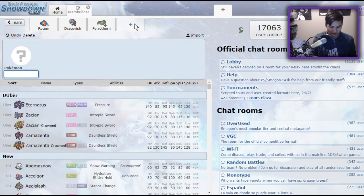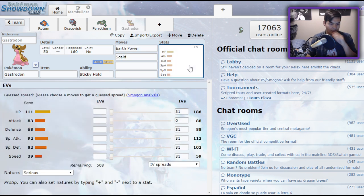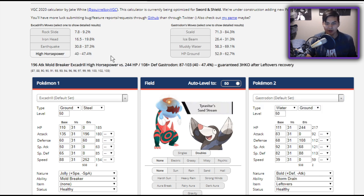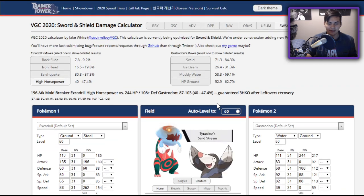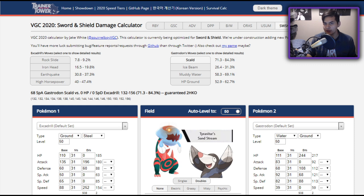Gastrodon is sort of an iffy one. It has pretty low physical defense, but it has access to Earth Power and Scald. Those two are able to do major damage to Excadrill because of its low special defense stat, and Scald is able to burn it as well. But where Gastrodon is a slightly less effective counter is its physical defense — High Horsepower is going to be a 3-hit KO after Leftovers, even with a ton of Bold defense investment. However, Scald is a 2-hit KO, so you do win that exchange, but any random crit or flinch could really screw you over. I don't recommend Gastrodon as a dedicated Excadrill counter, but more as a general way of beating sand, or beating rain on your own sand teams.